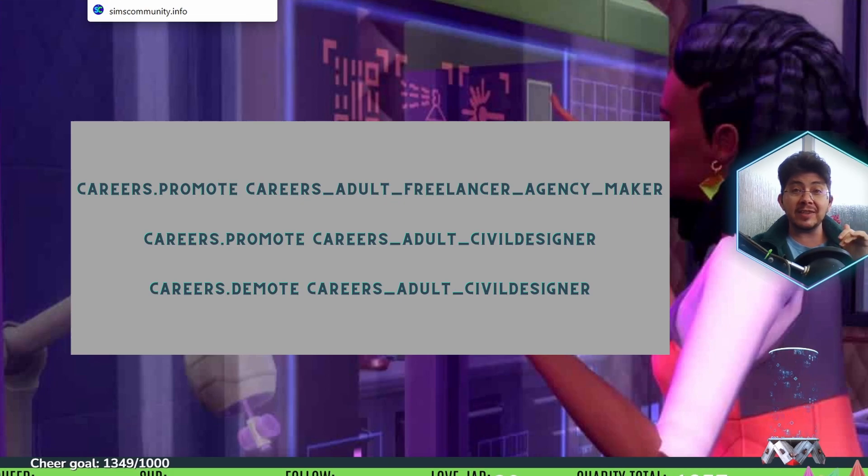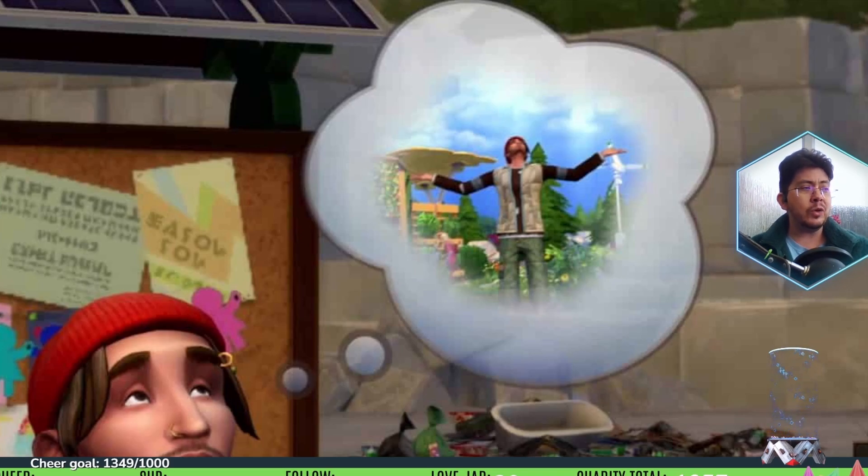The trait cheats allow you to apply special, hidden, and reward traits to any sim you want. You can gain career reward traits without working for them or give specific sims the NPC roles of master crafter, eco master, and entrepreneur. These trait cheats are the only cheats that can be used without activating testing cheats — so console players can use these without losing achievements or trophies.